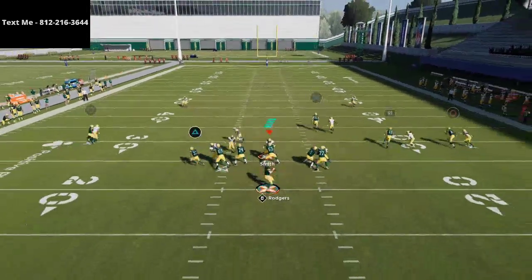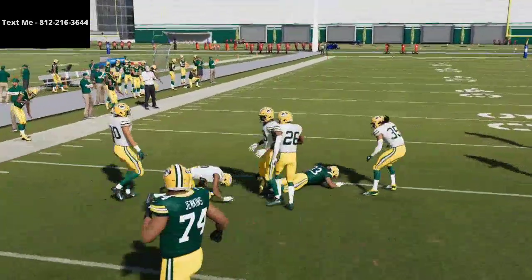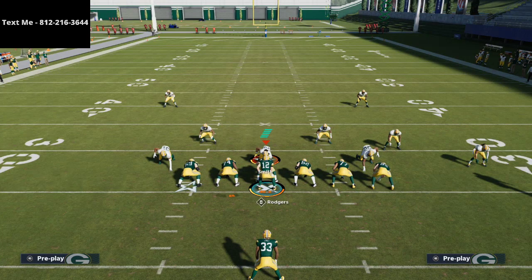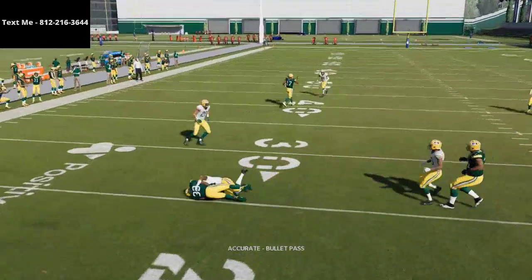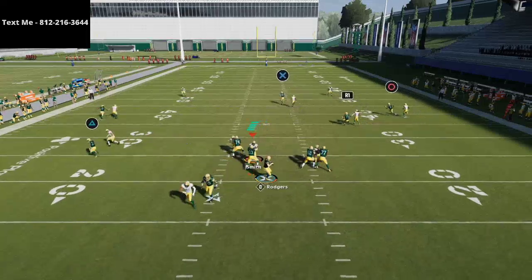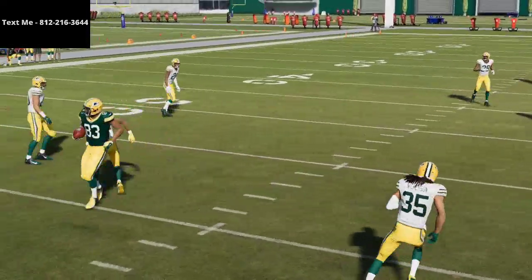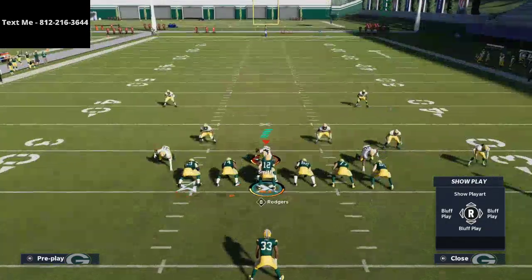I'm going to have another play to show you that's going to basically take the top off the defense. This Salem concept is what I'd consider a yard gainer — a play you call when you just need to move the ball down the field consistently. The next play I'll show you will get wide open if they start doing certain things, and we'll talk about exactly what makes it viable.